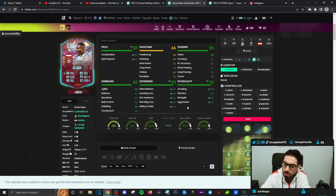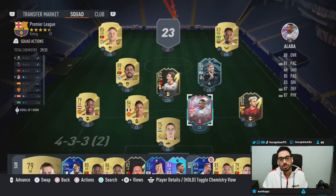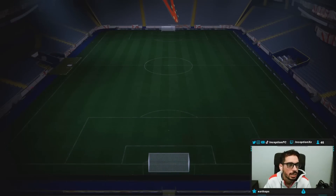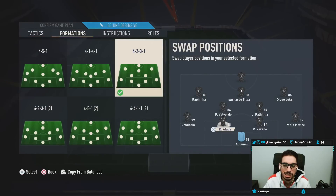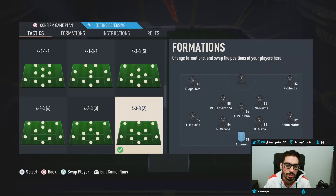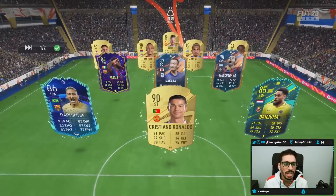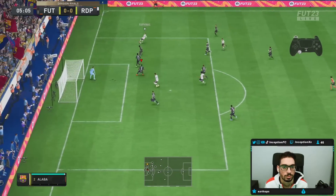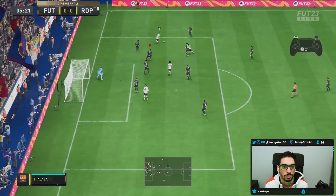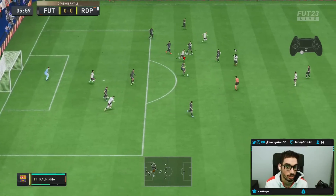The anchor chemistry style pushes his defensive capabilities into the mid-90s for all the important stats, while also giving him a really good physical boost into the 90s. Alaba looks like a very interesting card. This is a defender review, so results don't really matter — I'll play him at the left center back position and test him out.